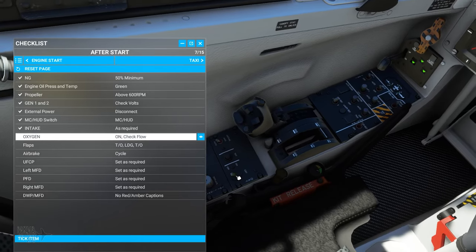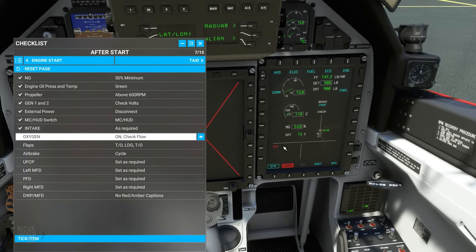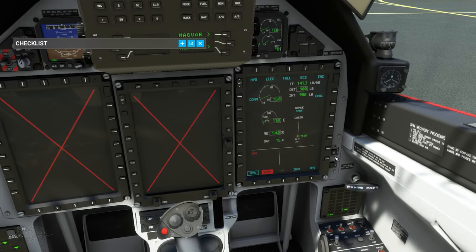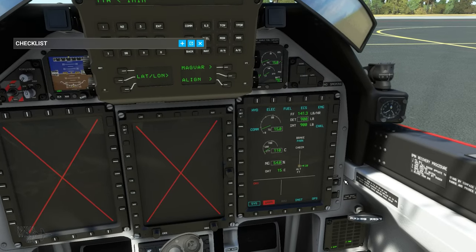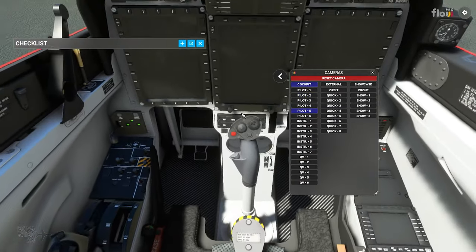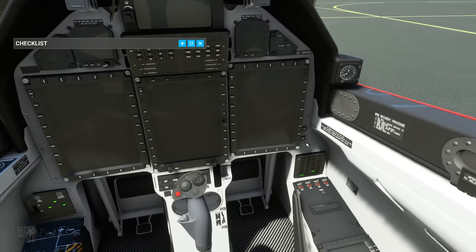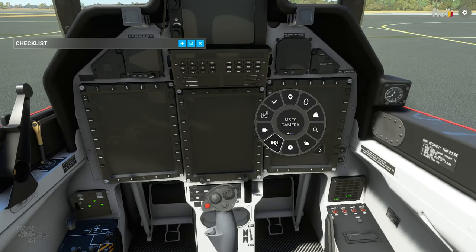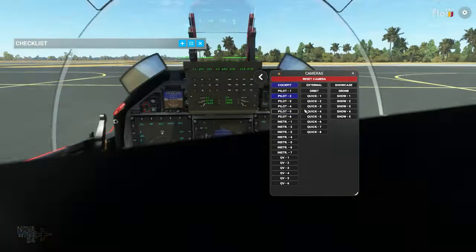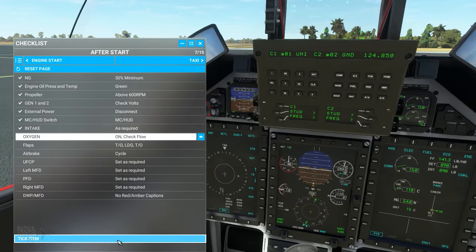Oxygen on and check flow — here's one of the first gotchas. I've turned the oxygen on but I still have the OXY warning showing. That's because we have two crew — I can see my own breathing indicator on the oxygen status display, but nothing for the rear instructor. We need to jump to the instructor's station in the back seat and turn their oxygen on. Now we can see two white lights appearing and the warning has disappeared.